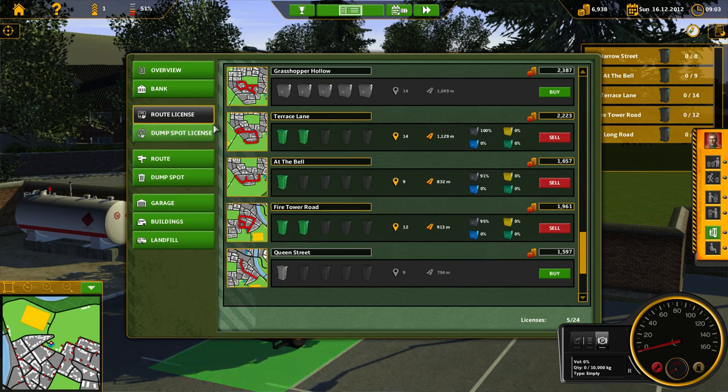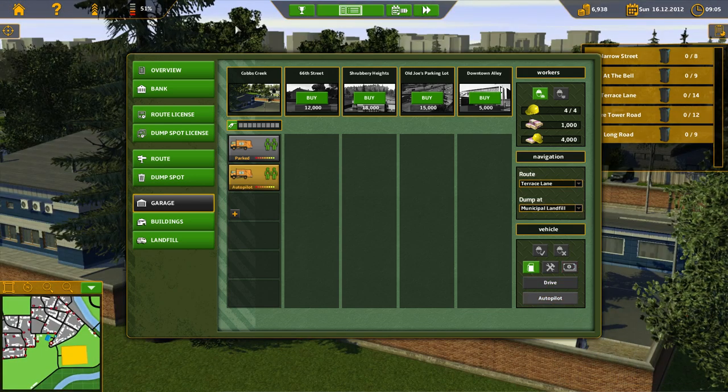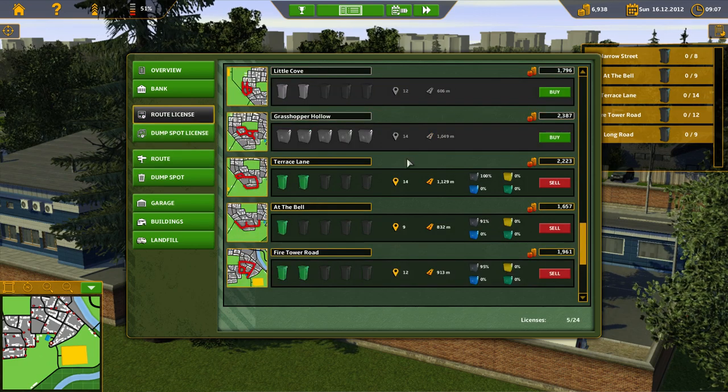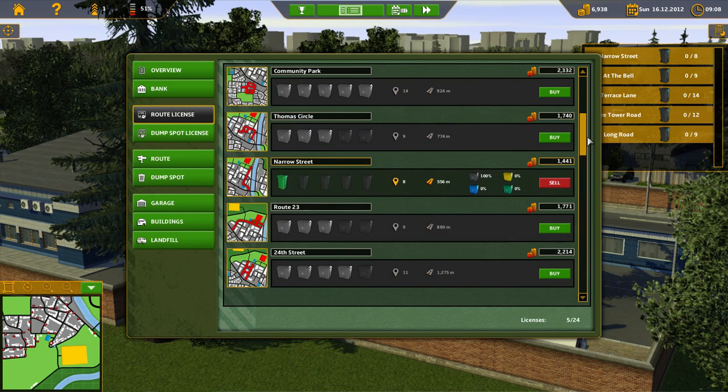Since Terrace Lane hasn't been picked up yet, I'm going to send my other guy there on autopilot. Meanwhile, I'm going to do Queen Street or Narrow Street. It looks like we actually don't need to pick up every single day — we want to maximize the amount of money we get per route.